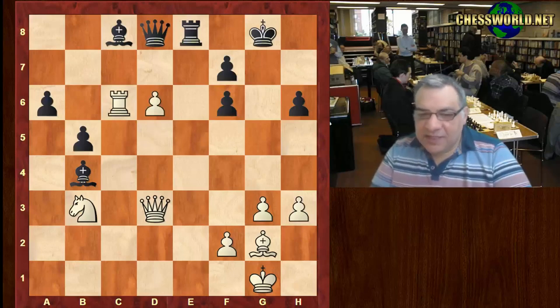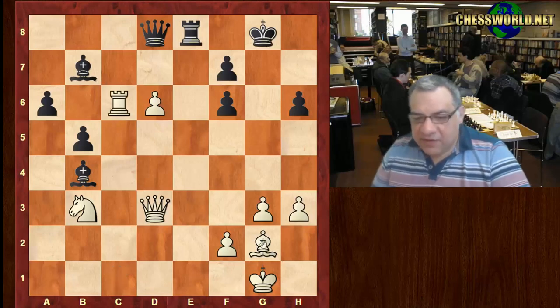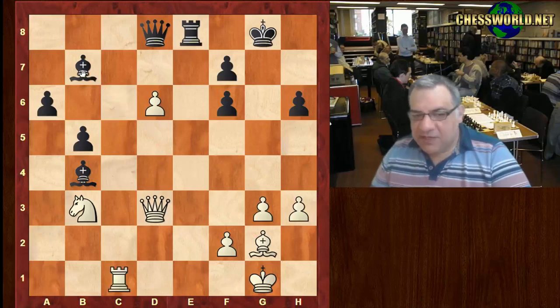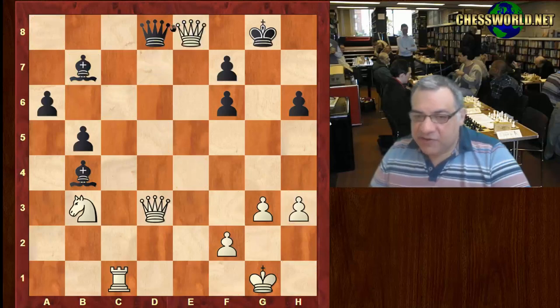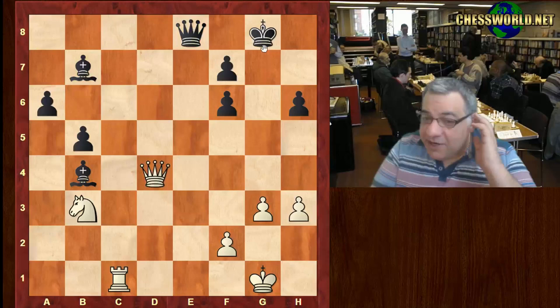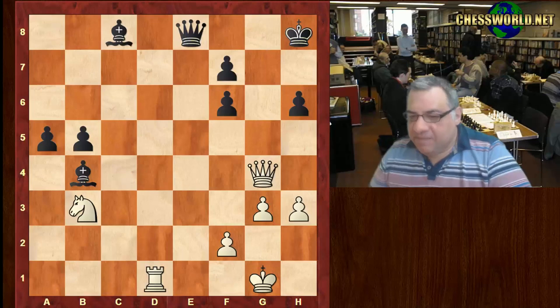Bishop takes f6 and now d6 — is this pawn really dangerous? Bishop b7, we have Rook c1 being played in this position, which actually means this bishop is attacking that one — it's uncovered. The threat now of Bishop takes b7. If Bishop takes g2, probably black was afraid of d7, but maybe this is the best line for black — just to sack the exchange to get rid of the dangerous pawn. Apparently this position, if we take it a bit further, is technically okay for black.